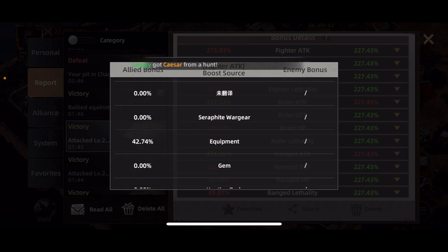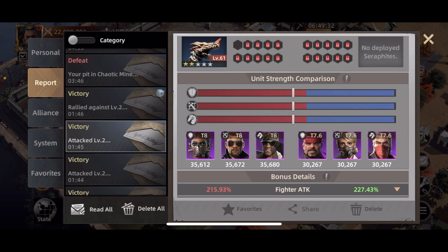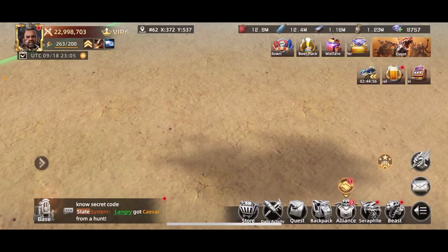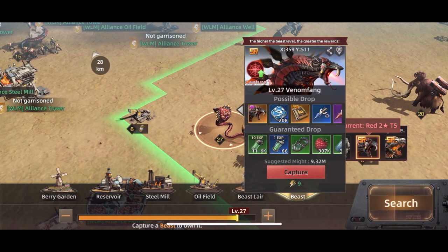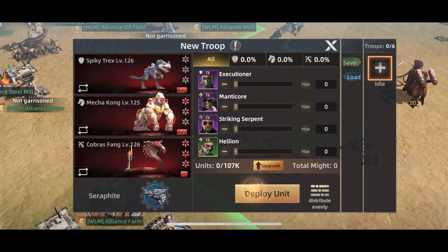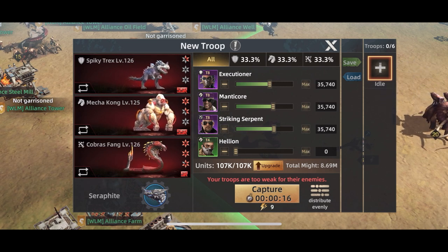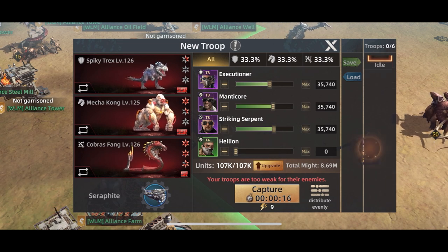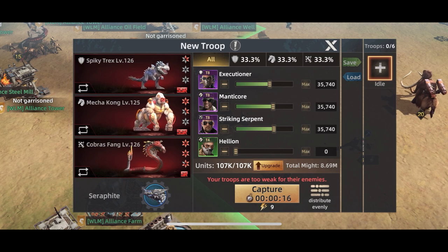Showing you these bonuses doesn't necessarily reflect in numbers. If I search for a level 27 Venom thing, it says suggested might is 9.3 million; my current is 8.69, and when I was fighting it was about 8.5 — almost 800,000 less than recommended. We all know that even with the recommended might you can still lose sometimes, so it's not necessarily going to look like the strongest march numbers-wise.